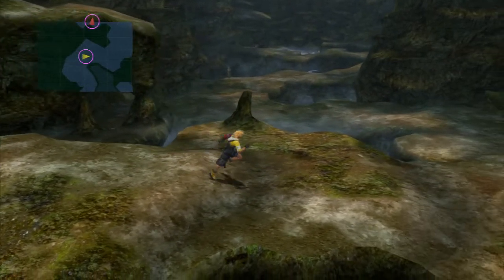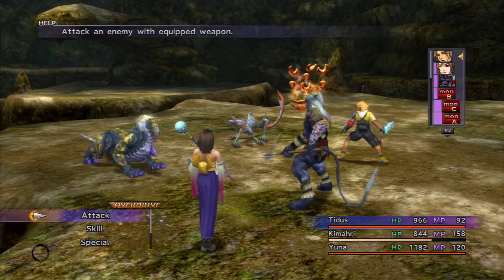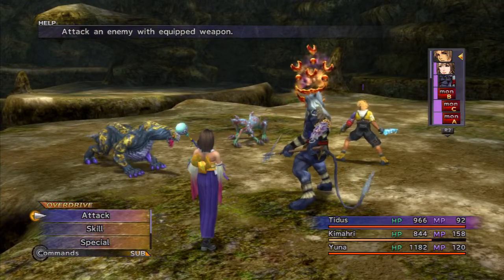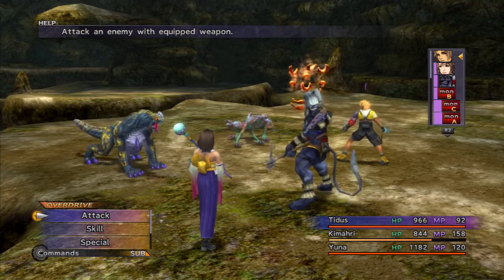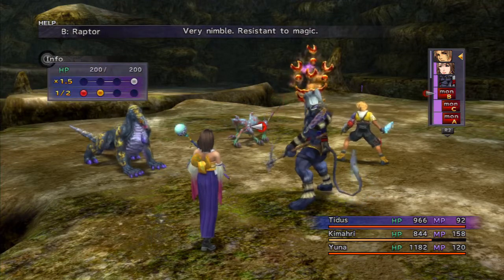As much as we don't want to see Yuna have to do that dance of death ever again, if one last dance means they defeat Sin and she never has to do it again, I think we can stomach it. Anyway, here's another enemy — I think there's only one more new enemy after this: the Raptor.